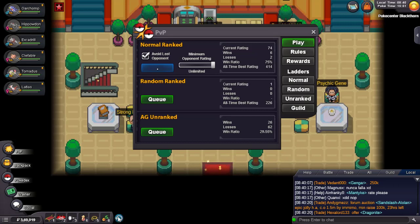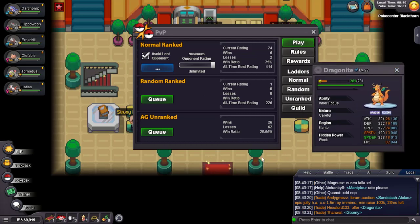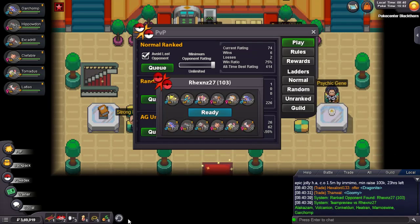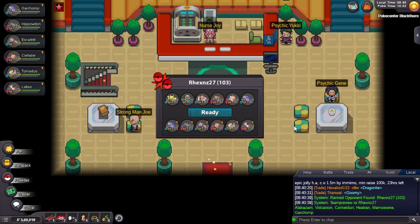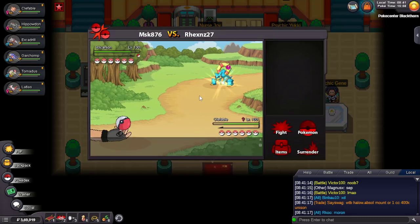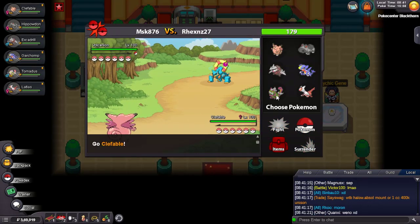Finally got a game and this guy is using Mamoswine, Volcanion — a standard team. I don't think Mamoswine is probably Life Orb or Choice Band or something. I think Garchomp or Nidotran is the Stealth Rock setter, and Volcanion might be the Defogger or maybe he doesn't have one. I think leading with Clefable here is fine.